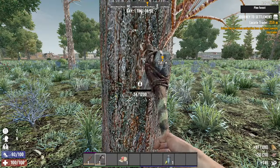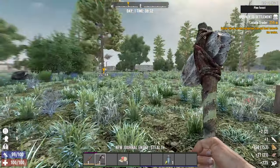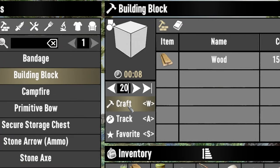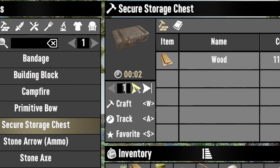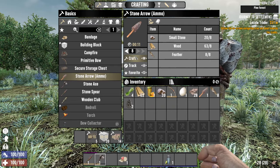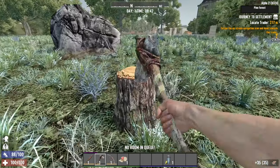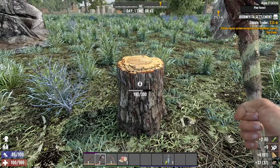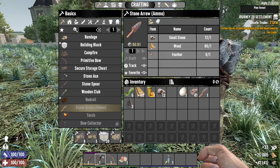Around 150 wood should be enough for whatever the game throws at me in the first few days. Now I'll craft 20 frame shapes for future quests, 5 chests for my temporary base and some arrows. Another tree stump - let's test my luck for a second honey. Nope, that was impossible.